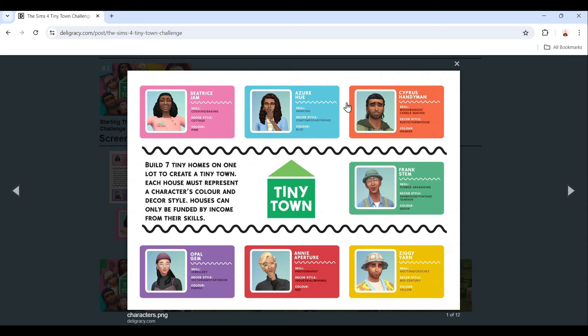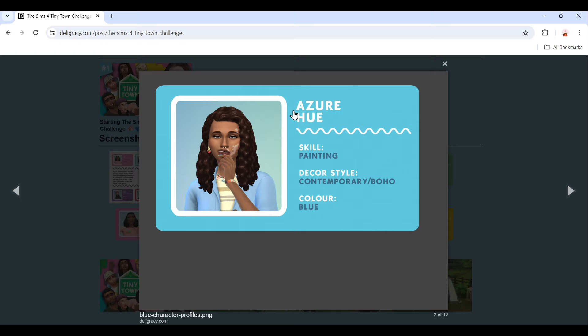There are seven sims, and this is the logo of the challenge. On the individual pictures it tells us the name of the sim, their picture, their skill, style, and color. So this is Azure Hue. I'm probably butchering that name, but her skill is painting, her style is contemporary boho, and her color is blue.